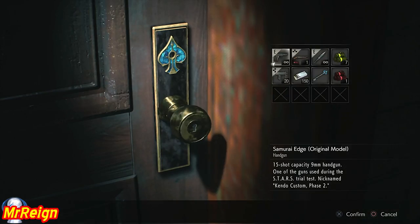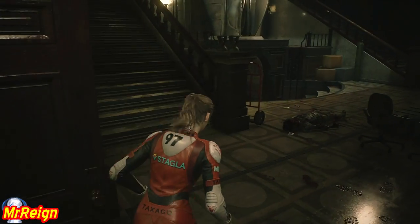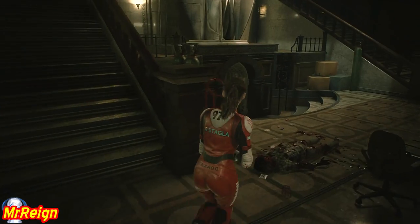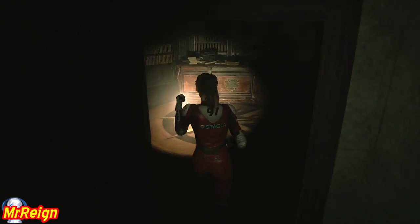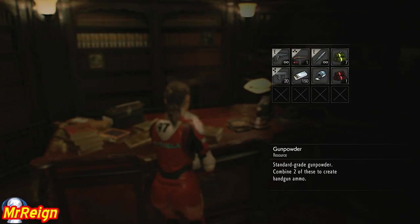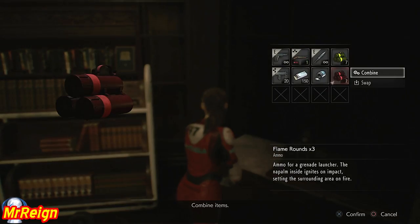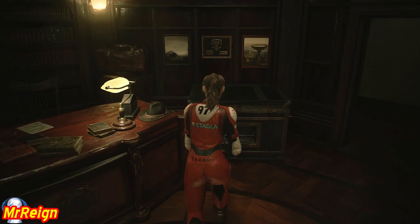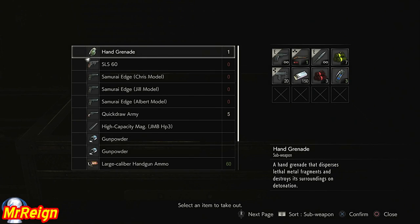We're going to head through the west office and use the key here. I could have used that earlier when I was in this hall just to unlock the door, so I could have discarded that earlier. We're going to head down to the secret room. There's going to be some flame rounds on your left - there they are. Nothing else in here for us, and that's what I'm taking with me.